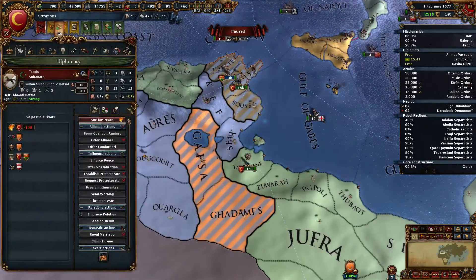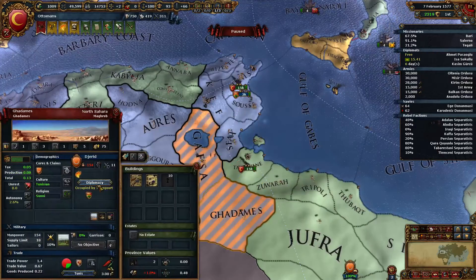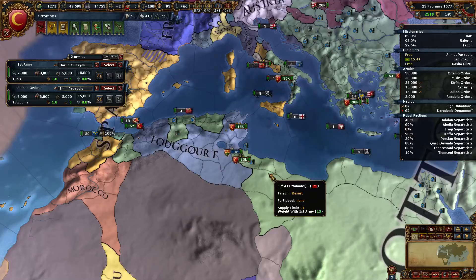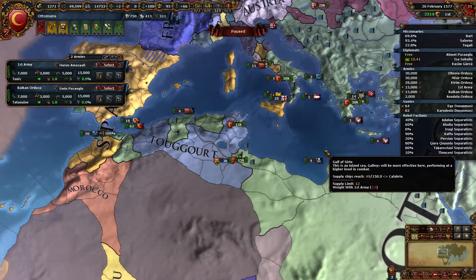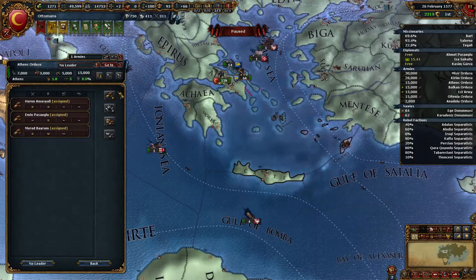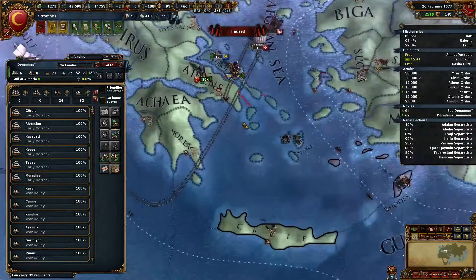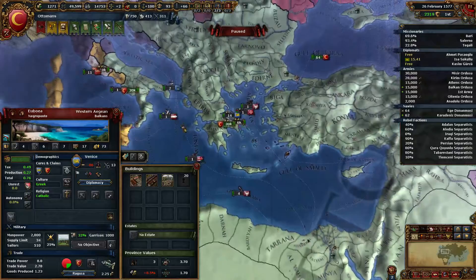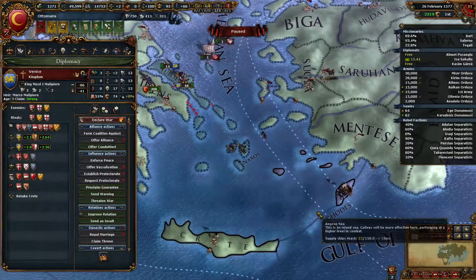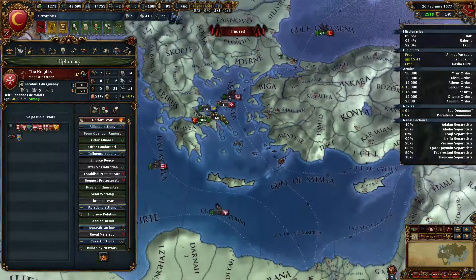First, we give all of this away and take the money, then do the same down here. And we have now created a powerful vassal. We can then do kind of the same thing — send the fleet over here. Denmark, the Knights, and Hesse. So the question is if we can get enough war score. Rhodes — the Knights — are only allied with Venice, so we can even declare war on them and then use Venice as a co-belligerent.